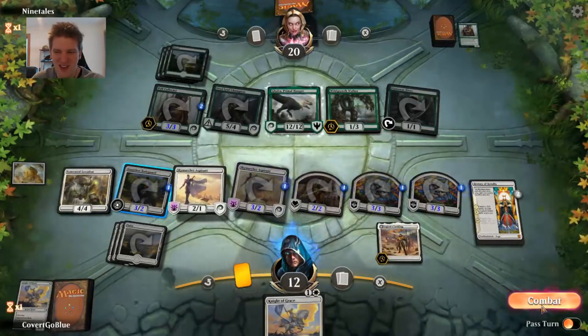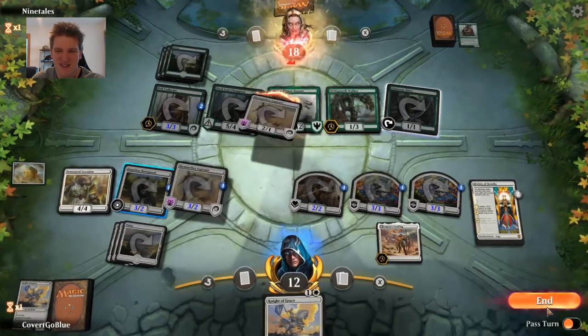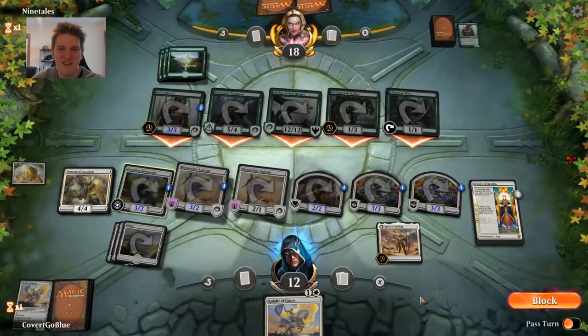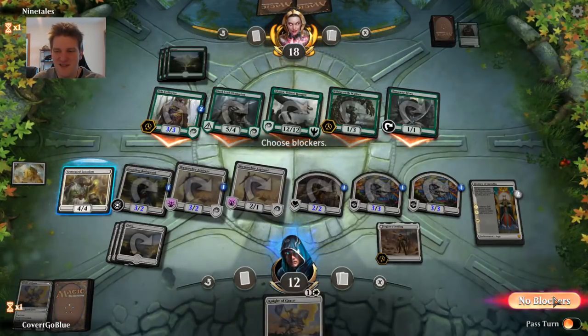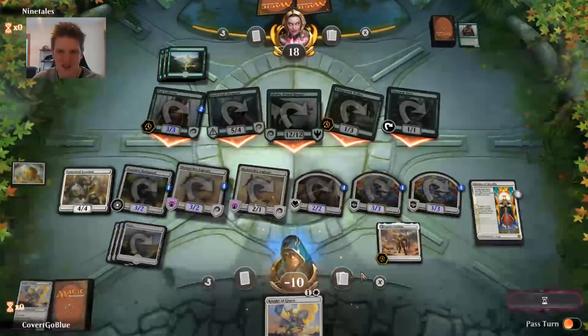Wild Growth Walker — stompy! A little double block, getting a Pelt Collector off the battlefield. Down to 12. That is not a Conclave Tribunal — this is not going to be one of those games with a happy ending. I don't see a chance in hell of pulling this off. Well, we can show that we also could have had a god draw if we'd gone a little bit faster. If only... hi-yah, all right, I'll let you do your thing.